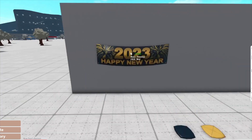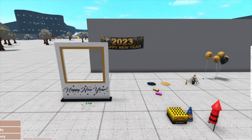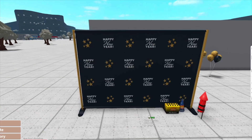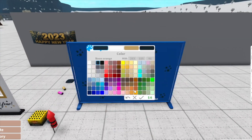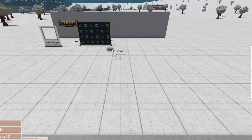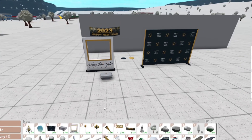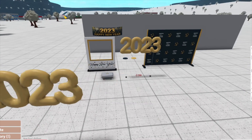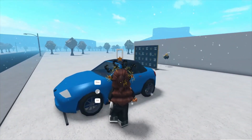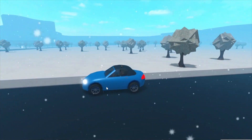We have a sign that says '2023 Happy New Year,' a photo frame which is really cute, and then we have the backdrop — which is awesome, look at that backdrop. There's also a food warming tray, which is really great, I've tested it out a little bit. And we have 2023 balloons.